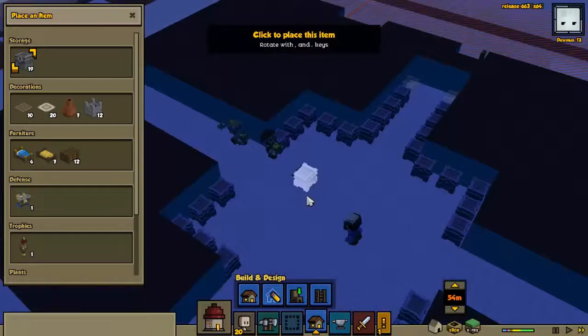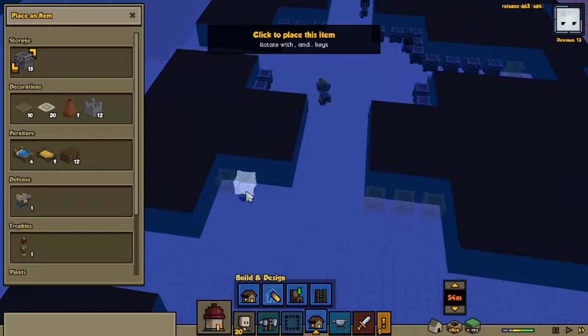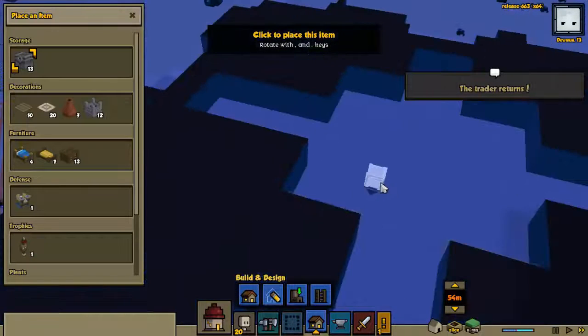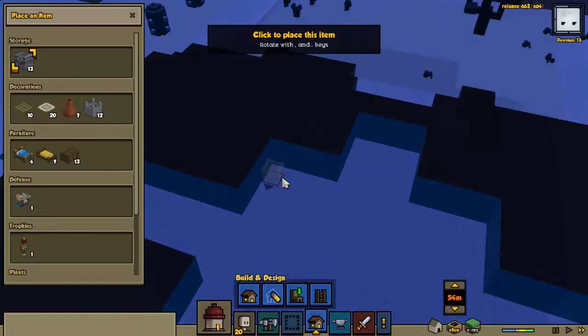Let's go ahead and get a couple more of these guys in there, leave this hallway clear. The trader is back, and we now have turnip seeds, so we can start growing turnips.